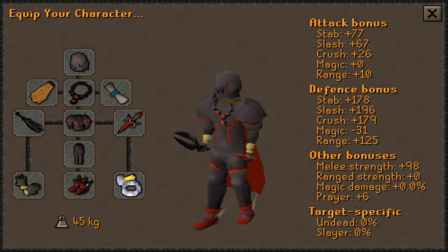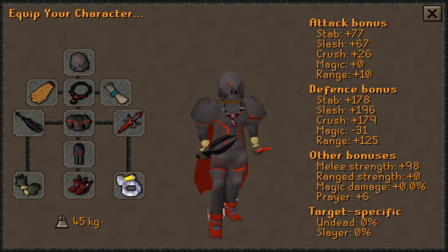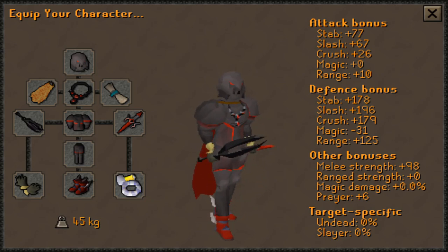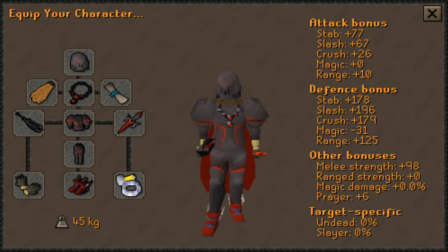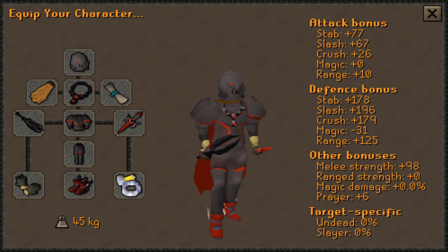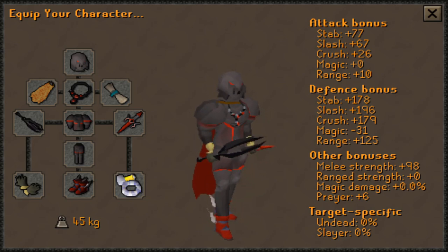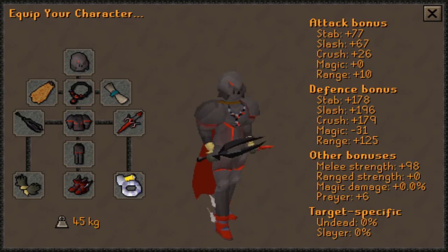Here's my first setup for melee: Full Obsidian with an Obby Sword, Primordial Boots, a Berserker Ring imbued, Barrows Gloves, a Dragon Defender, a Fire Cape, and a Cultic Blessing. All item names are listed in the description. When a Berserker Necklace is equipped, this weapon gains a 20% damage boost. It is also affected by the Obsidian Armor — the helmet, platebody, and plate legs — which increases melee attack and melee strength by 10%.